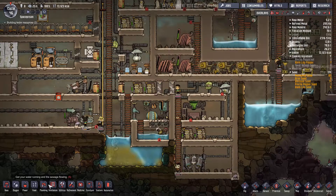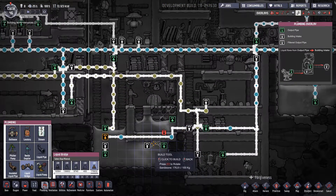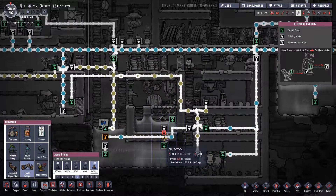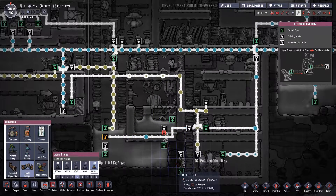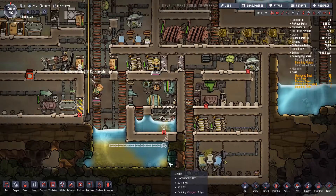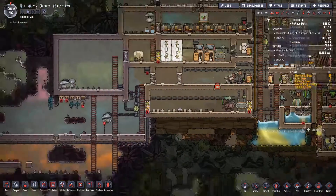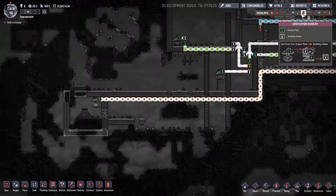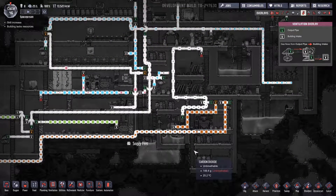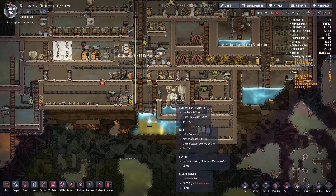Let's think about it. Liquid bridge — we'll need to redo it after all this is done and after this is emptied. Liquid bridge, liquid pipe, liquid pipe. Let's assume this water is polluted, and we can already see this. We're getting our natural gas going all the way up here. Awesome — so this is gonna be running full speed.